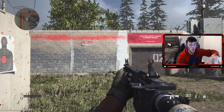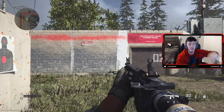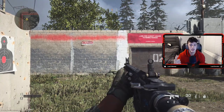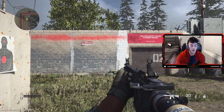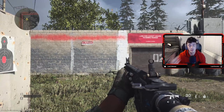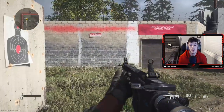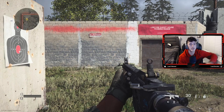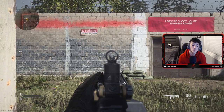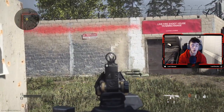Alright guys, tip number two for improving your aim is understanding the weapon recoil of the actual gun you're using. This is going to depend and vary on whatever gun you're using because they're all different. I'm going to give you a couple of examples so you can see what I mean. I'm using the M4 with no attachments whatsoever — I'm going to point right here and start shooting so you can tell where the recoil is going.